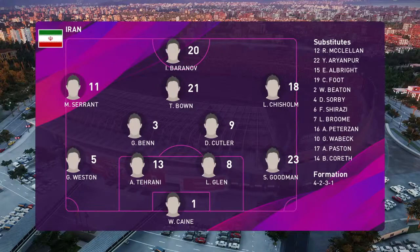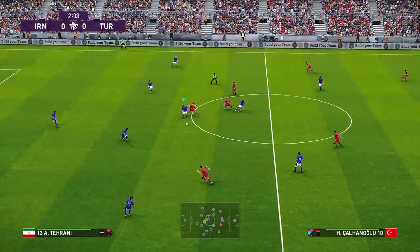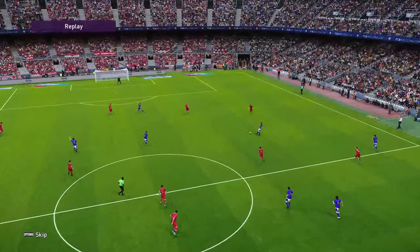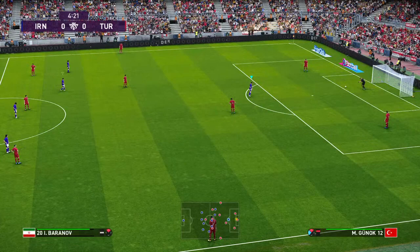Iran have opted for a 4-5-1 formation. Most teams that use this system will work it so they have a 4-5-1 shape off the ball and ideally a 4-3-3 shape on it. We often see that 4-1-4-1 shape too, and that has an obvious flexibility about it. It's a popular managerial selection because of that — it's just extremely flexible.